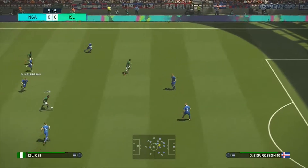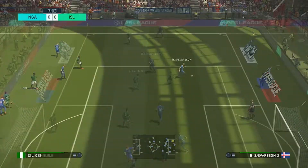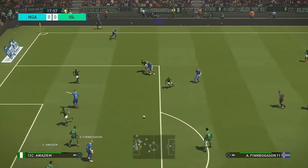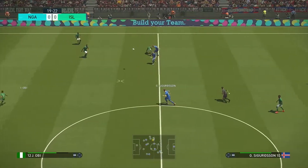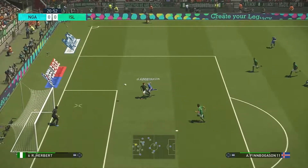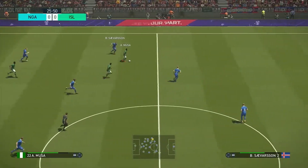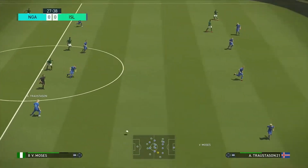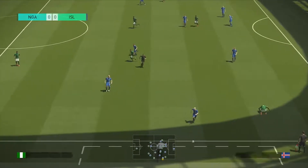Moussa into Iñáčeo — good tackle. Here come Iceland. Sigurdsson into Finnborgsson and it's just wide. Sigurdsson plays it up, here's Finnborgsson, heads it and it's just wide. Can Nigeria break here? Moussa, here's Obi, gives it right to Moses — he's tackled. Great defending so far from Iceland.